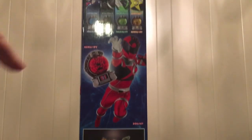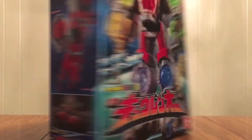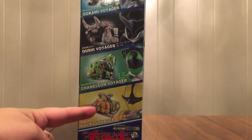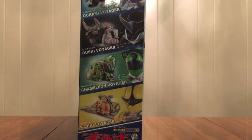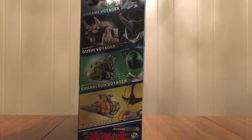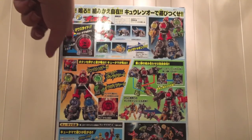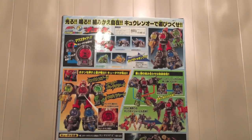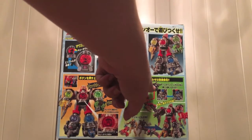On one side of the box is Shishi Red with his Q-Tama, and each of the other four with their Q-Tamas — the ones included in this box. The box contents show each Voyager with their Q-Ranger: Kajiki, Chameleon, Oshi, Okami, and Shishi. It gives stats like height and dimensions. On the back you can see how you spin the Q-Tama, combine the five together into Q-Reno, and it lights up.